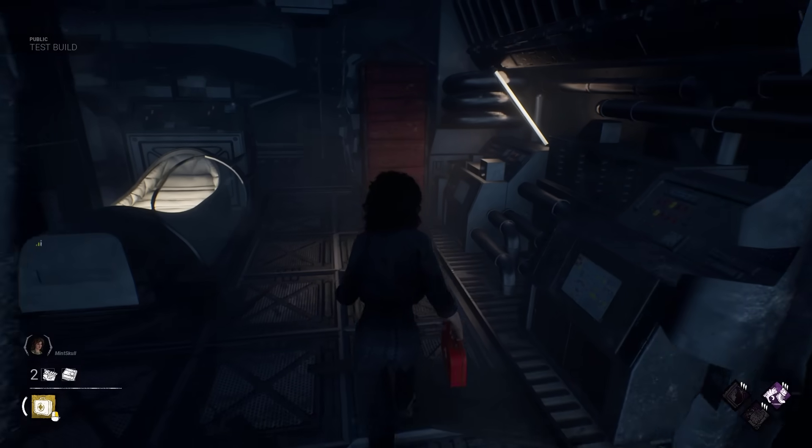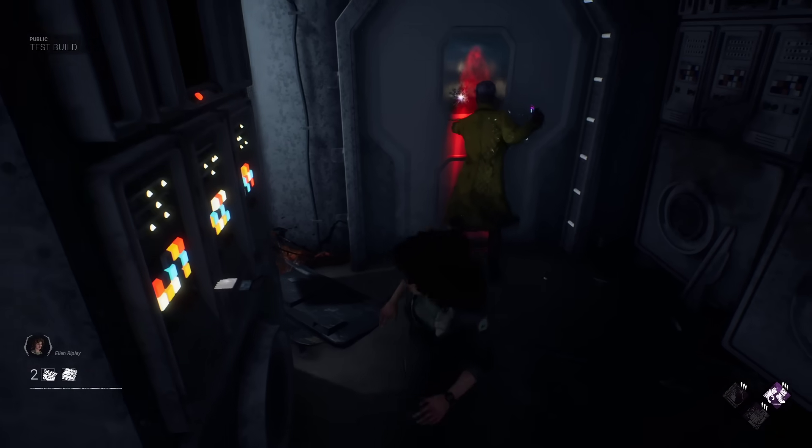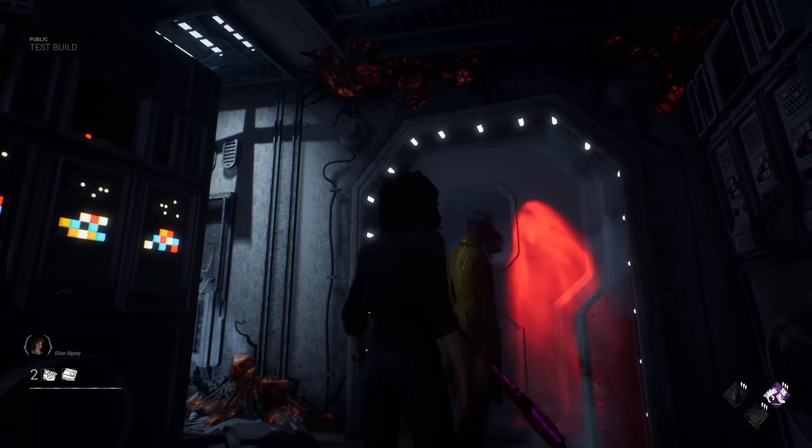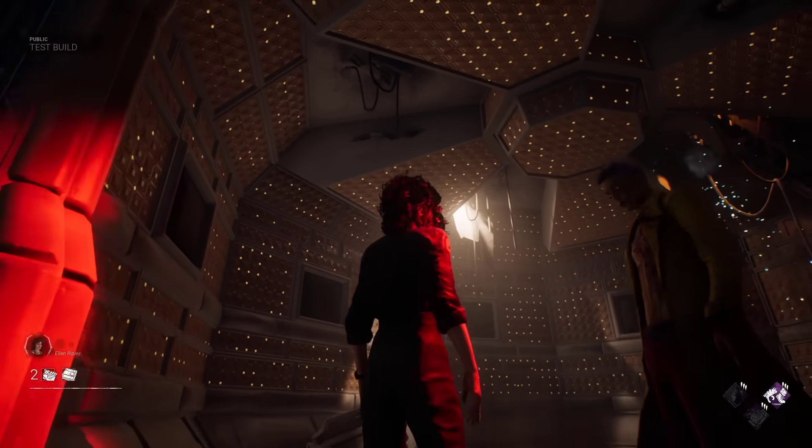The new Nostromo map includes 4 easter eggs you didn't know about, including a very special easter egg that unlocks a secret room with a special chest.